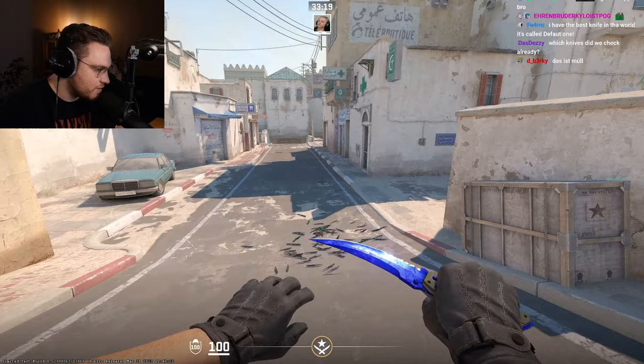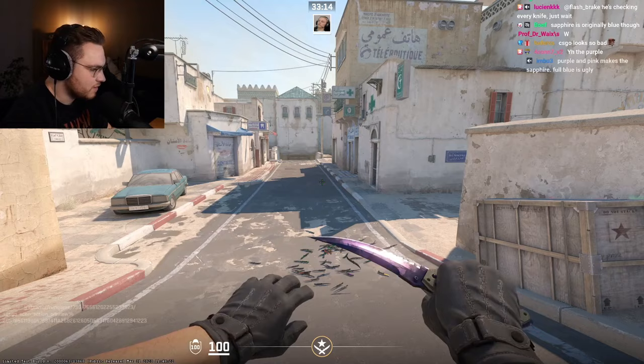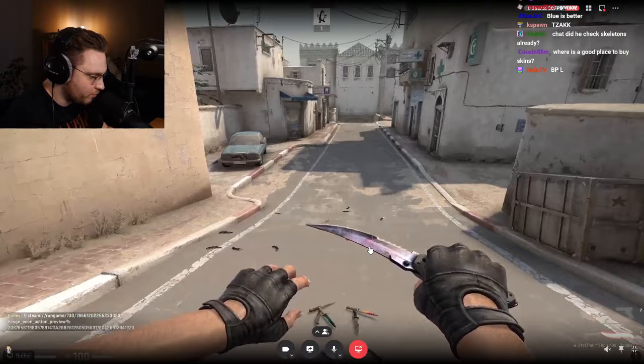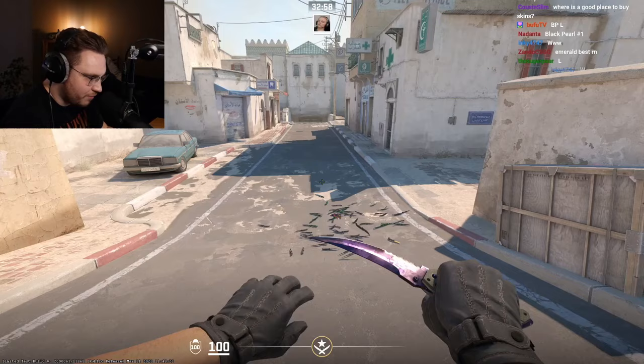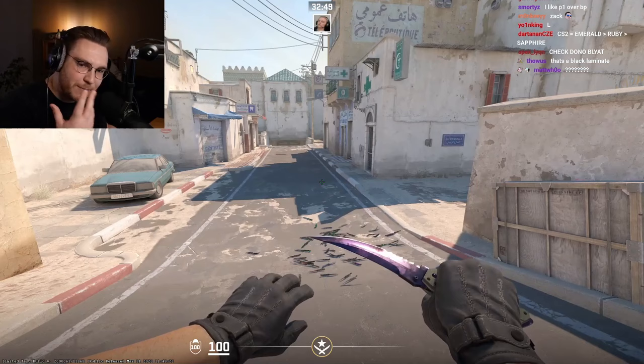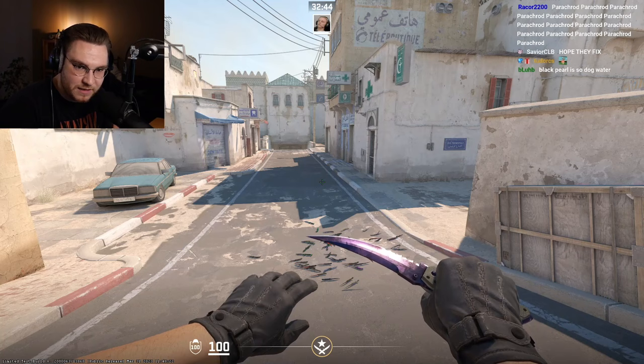What I do like a lot are the Black Pearls — full purple. But again, I would prefer if the Black Pearls also featured all the details which they do in CSGO. You see some pink, some brown, some greenish colors — that's what Black Pearls are known for. In CS2 it's all purple mush; you can't differentiate it, which is bad because you have rare patterns on Black Pearls usually. In CS2 currently, not so much.